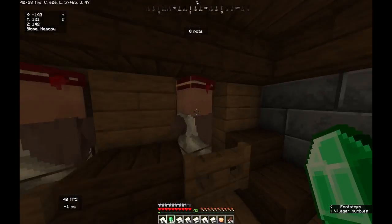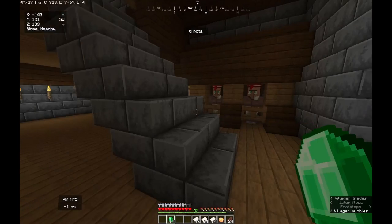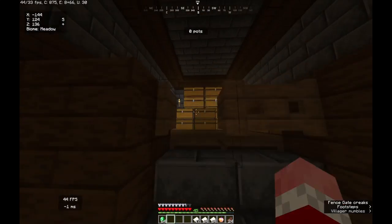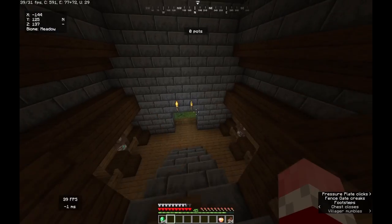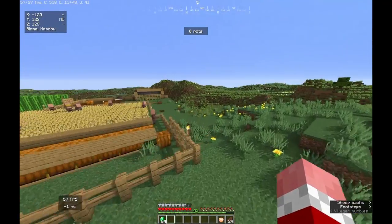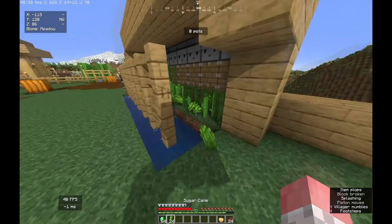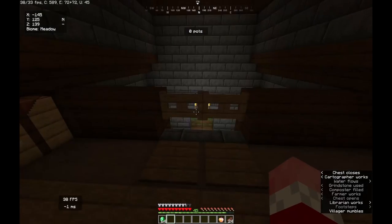So if we get 16 emeralds from every paper trade it's gonna be a lot of emeralds, but I don't know if it'll be enough. Got exactly one stack of emeralds — not bad. If we throw our paper back in and go grab our sugar cane that's piling up in our extremely quick sugar cane farm, then next time we should be ready for round two.